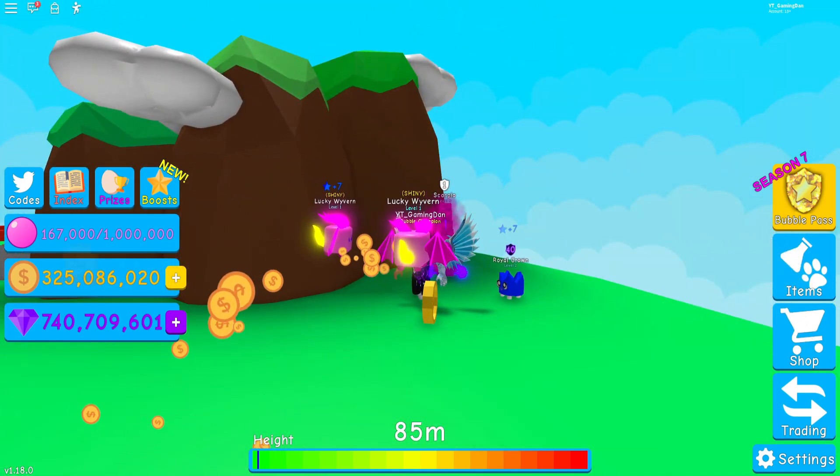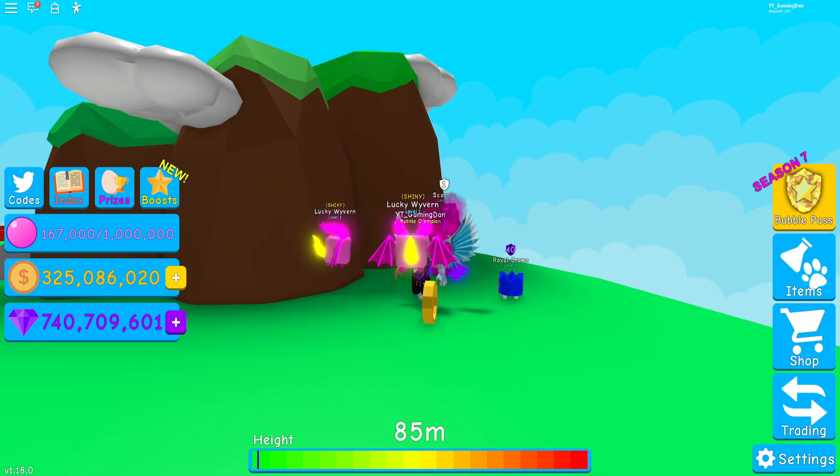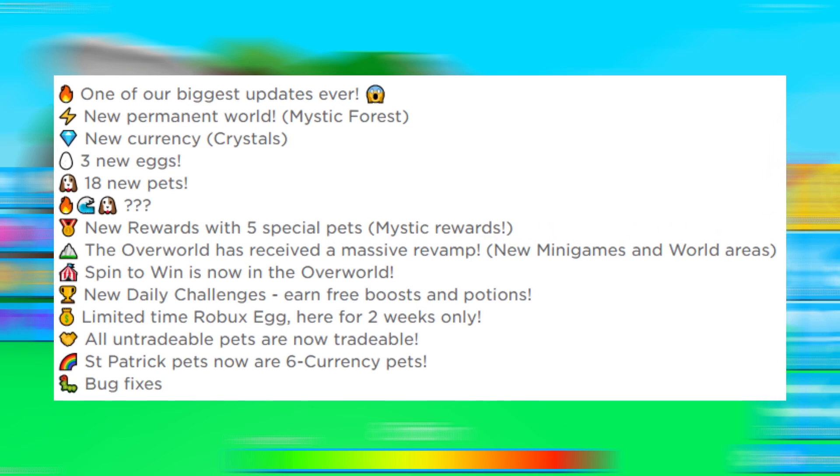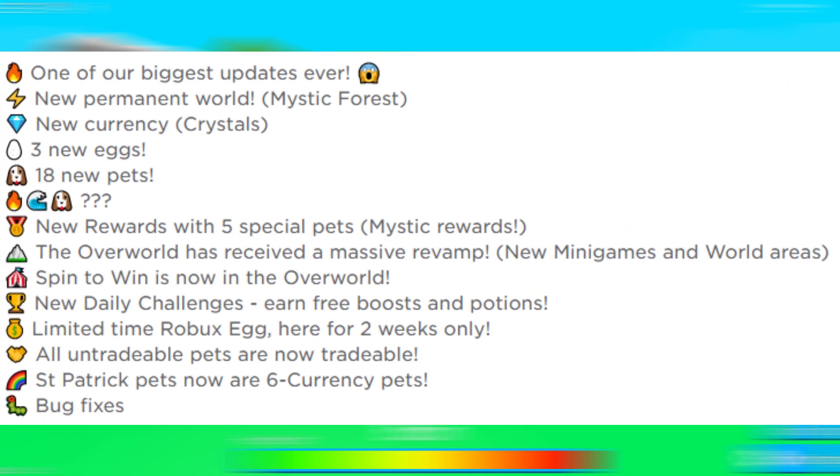It even says that in the description. I'm going to read off what we get in this update and put it on screen right now. We have a new permanent world which is the Mystic Forest. We get a new currency which is crystals, 3 new eggs, 18 new pets, and a new secret pet in each of the 3 different eggs. We have new rewards with 5 special pets which are Mystic rewards. The Overworld has received a massive revamp with new minigames and world areas.